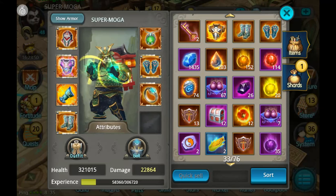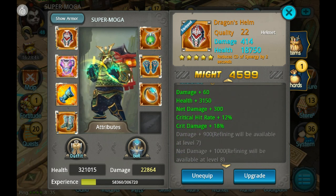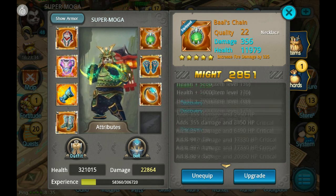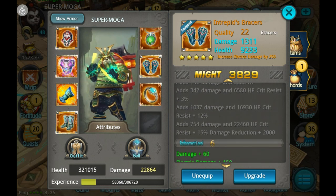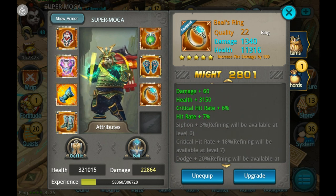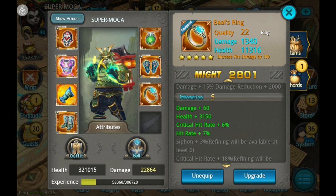This set really focuses on crit rate and crit damage. In my opinion, you should really be focusing on quest mode more than PvP aspects like battlefield and stuff like that in the beginning. Having a lot of crit rate and crit damage really helps you in quest mode.